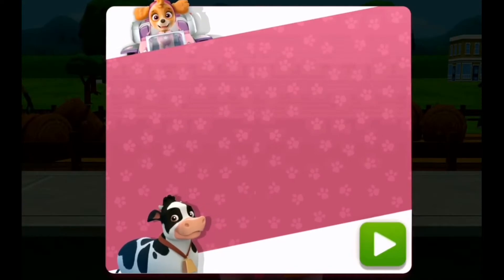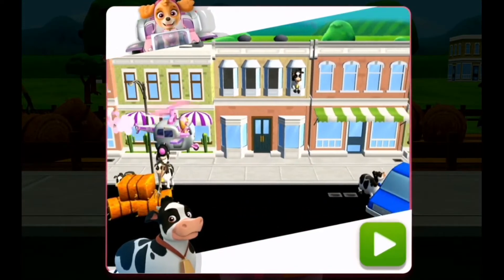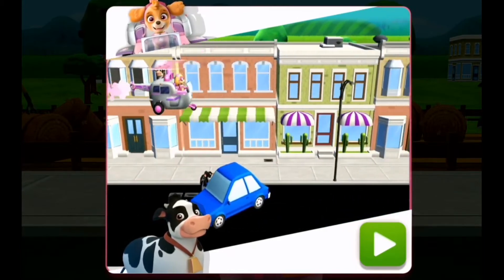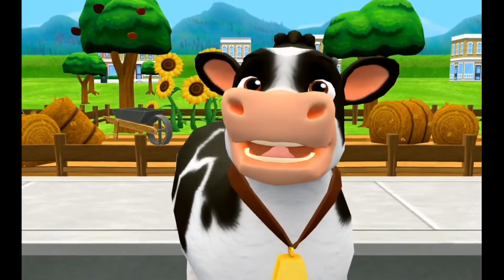Skye in! Camouflage! When you see a cow, tap on it! Watch closely for cows that are hiding! All right, Skye! Let's find those cows for Farmer Al!